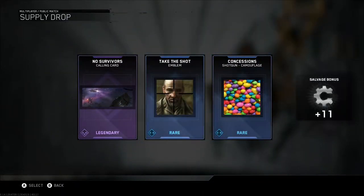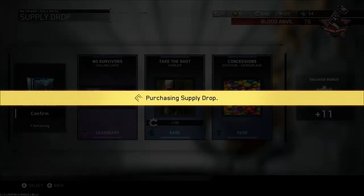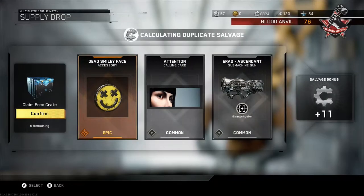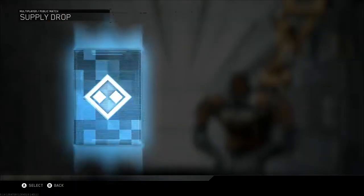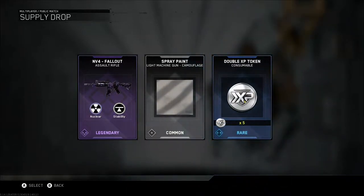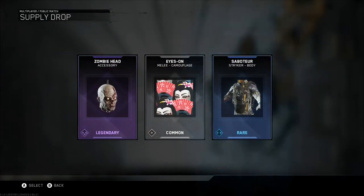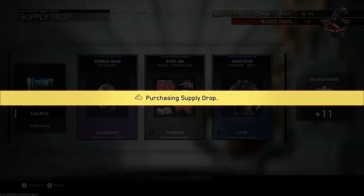That's a cool calling card — I like that. No Survivors. Man, let's go baby! So many epics today. Dead smiley face — that looks cool. We'll put that on the Sentinel. Fallout — already have that, unfortunately. I think we bought it at the start. Zombie head! Yes! That's what we wanted as well. Baby! We're getting everything! Let's go!